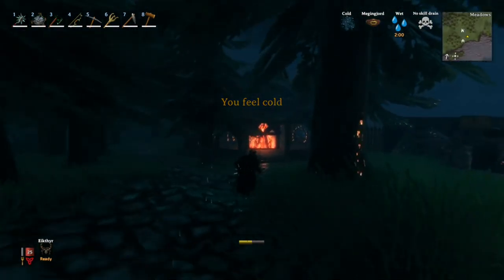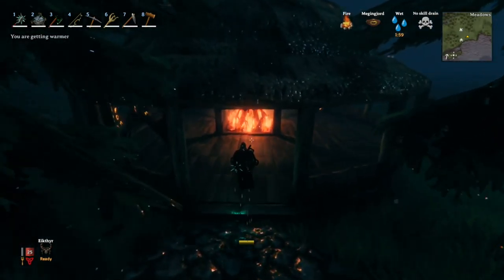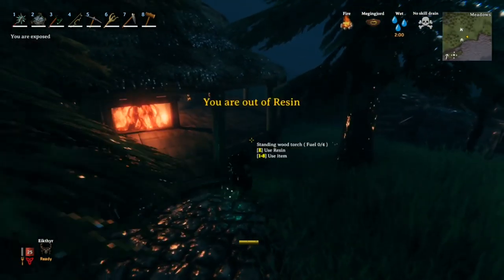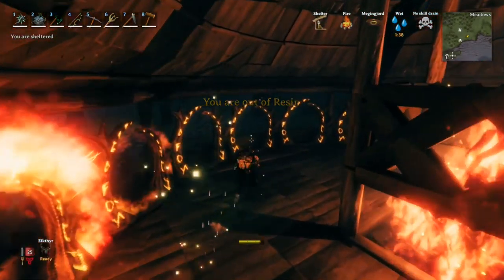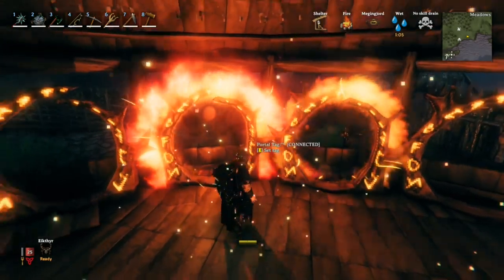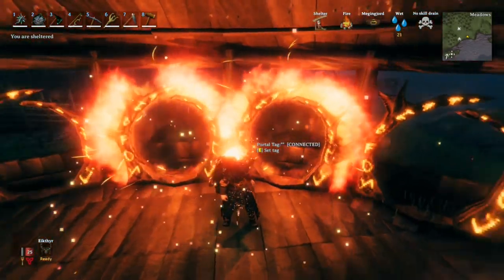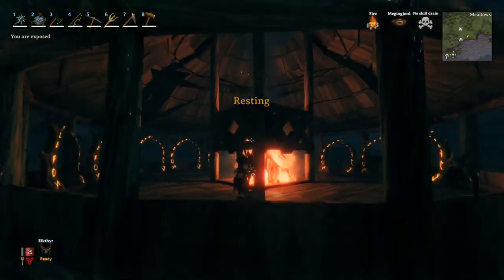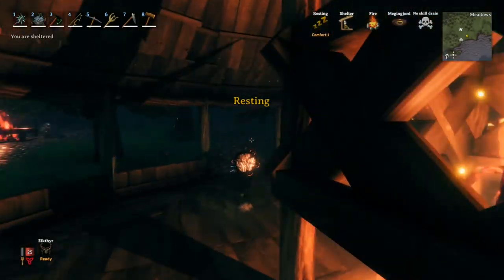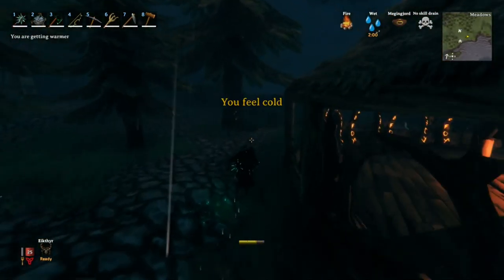Following the path we get to our portal room — this is what it looks like. It's very hard to do circles so it took a while. These are all the portals we've got. Not all of them are connected to each other yet, but we just have them ready to go for when we want to head out. Very happy with how this turned out.